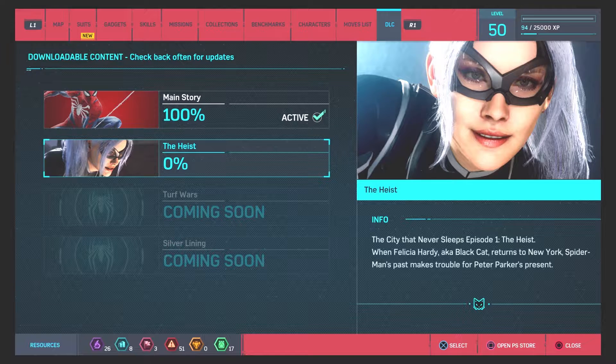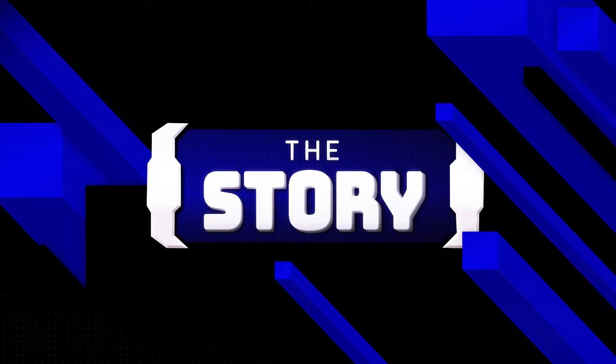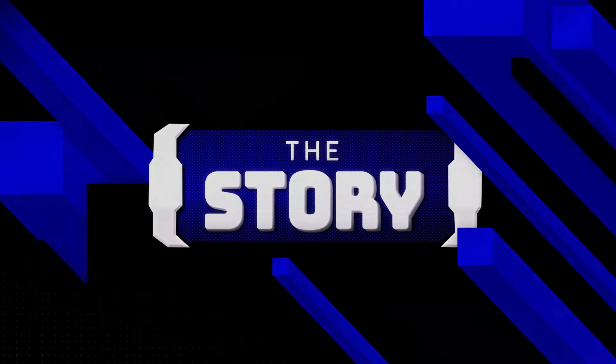Without further ado, let's get into the highlights of the game. The first thing to touch on is how to get to the DLC and activate that story content. It's actually activated inside of the game itself — once you load up your old save file and jump back in, you go all the way to the end in the menu, go down, select The Heist, and make that the active content.